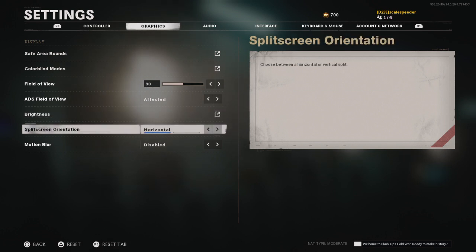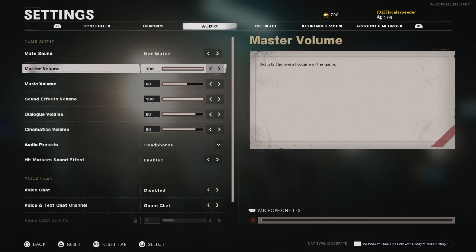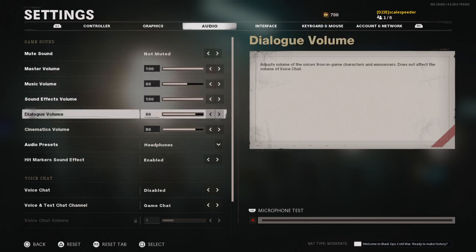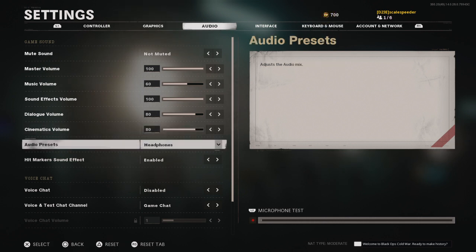For audio, master volume is all the way up. I turn the music down to 60, dialogue down to 80, and cinematic down to 80. The idea is you turn down the voices so that when you're sitting in a corner listening for footsteps, an alert like 'enemy artillery detected' doesn't drown them out.